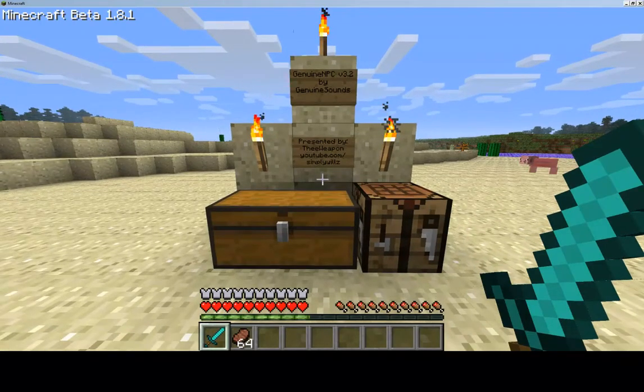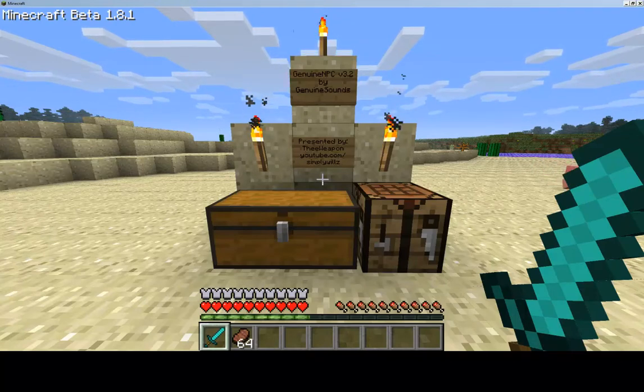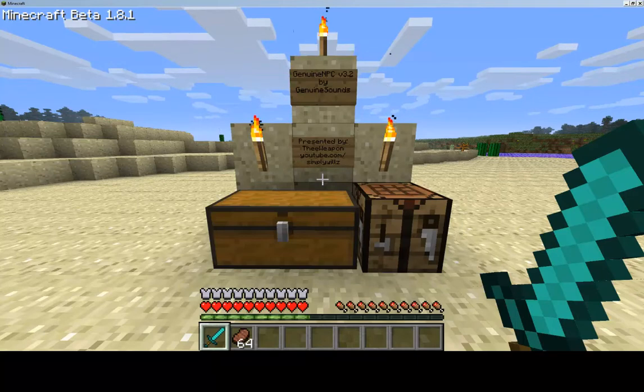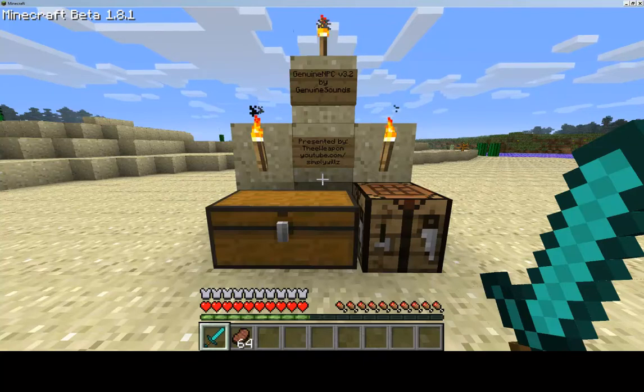The first thing I want to go over is the concept of this mod. What this mod is all about is it creates NPCs that roam the world, and they are spawned by items called spawn totems, which you can create yourself or find across your world. I have a brand new map with the mod installed here.